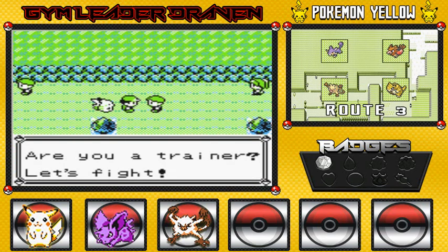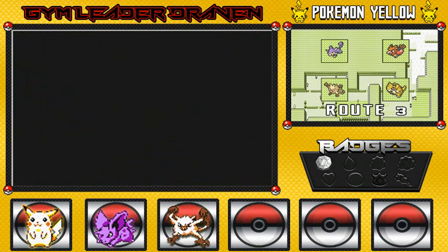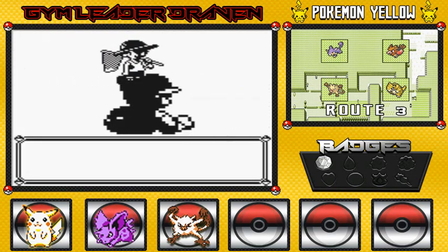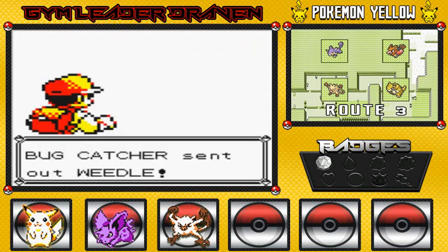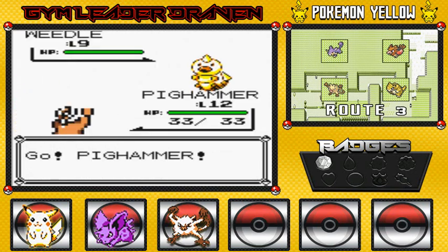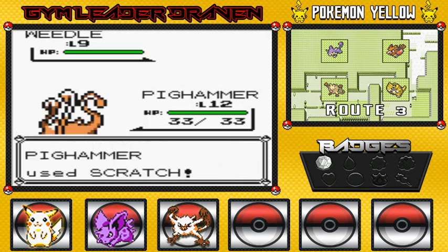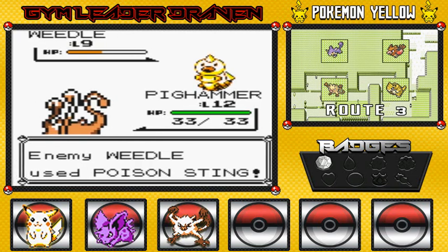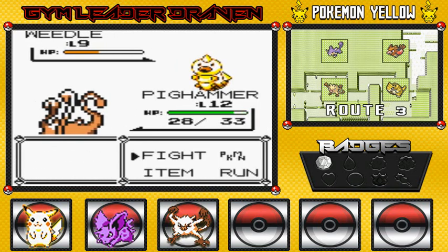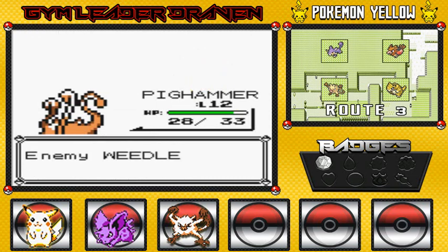Here we are. Are you a trainer? Let's fight. Bring it on, buddy — it's your funeral. Here we go, another bug catcher. He has a Weedle right here. Hopefully Pig Hammer does not get poisoned, because we don't want that kind of business right now. I think I did stock up on some antidote. Scratch attack. There's that poison steam I was expecting, and it was a critical hit. Luckily, we did not get poisoned. Just continue on with these scratch attacks. Weedle goes down for the count.